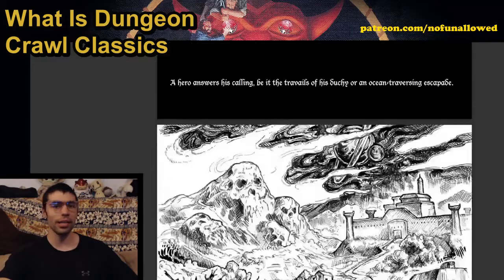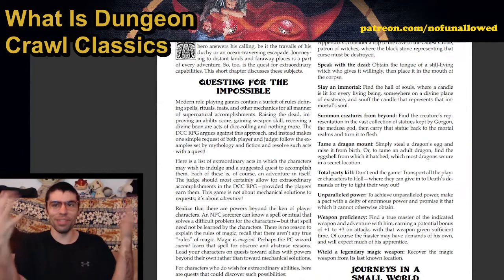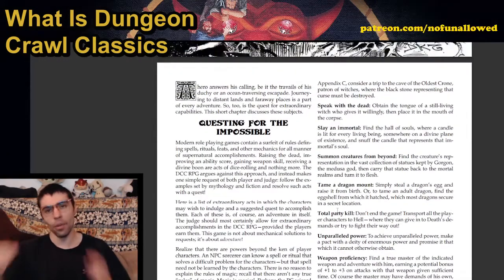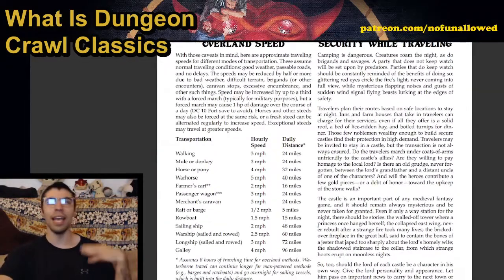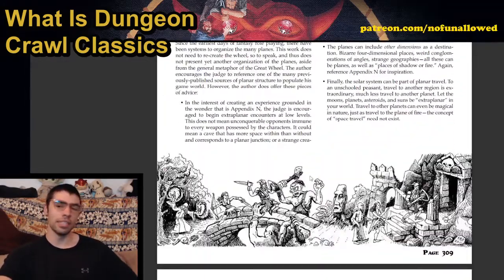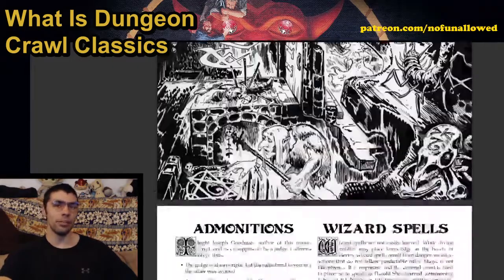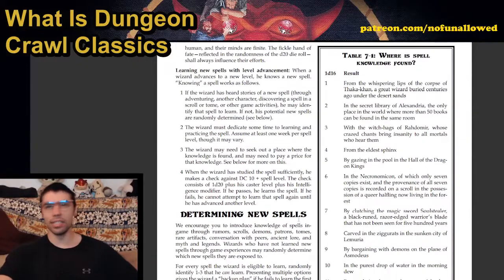After all the zany wacky spells, we get quests and journeys. It is the typical thing of questing for the impossible — nobodies trying to become somebodies. You're expected to be an adventurer who goes out and does crazy things, exploring the world the judge puts before you. We get all these things about dealing with the world, retainers, hirelings, followers. Judge's rules, the world, wizard spells, general principles of spells. If you're a wizard, you definitely want to collect more and more spells — and you've got to work for it.